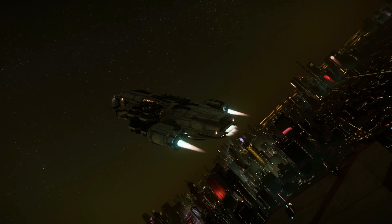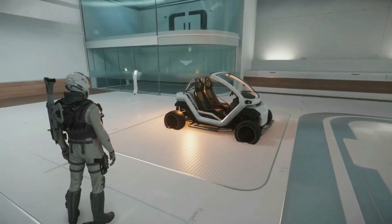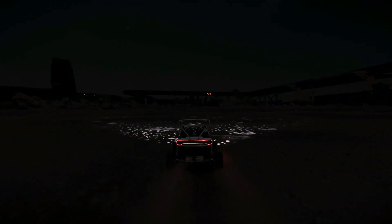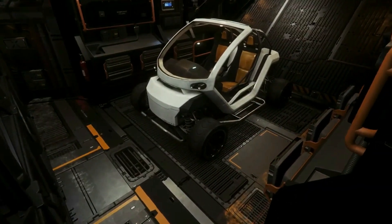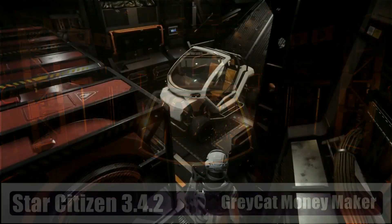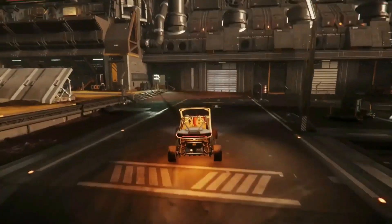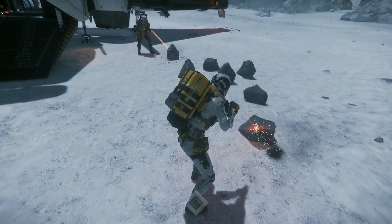If you've been following my channel, you know how happy I am about its growth. To celebrate, I'm giving away a Greycat — it's a pretty cool little ground vehicle. Being smaller than the Cyclone and shorter than the hover bikes, it fits into a lot more ships, and you can actually make a little bit of money with it. If you'd like a Greycat, just type the word 'Greycat' in the comments of any video I publish between now and the end of November, and I'll be doing the drawing at the beginning of December. Thanks for watching — like and subscribe if you liked what you saw.